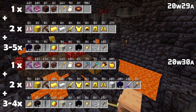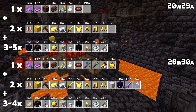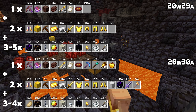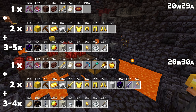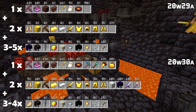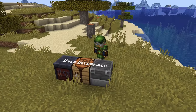The third and final loot pool in the other bastion type chest now has 3 to 4 rolls instead of 3 to 5. You no longer get crying obsidian here, but you can get a single cooked pork chop instead. You are now also more likely to get gilded blackstone and magma cream from this loot pool.